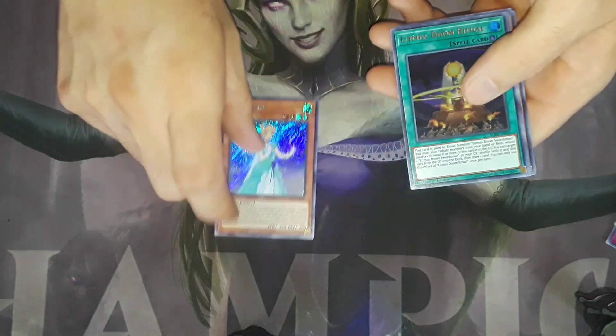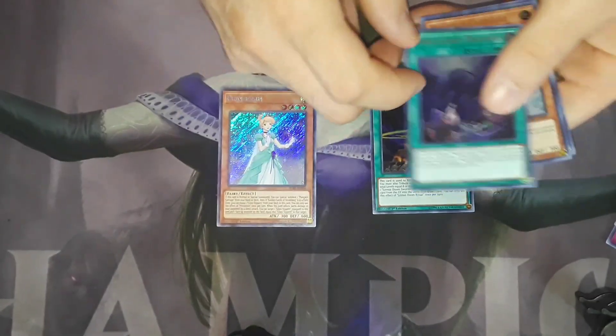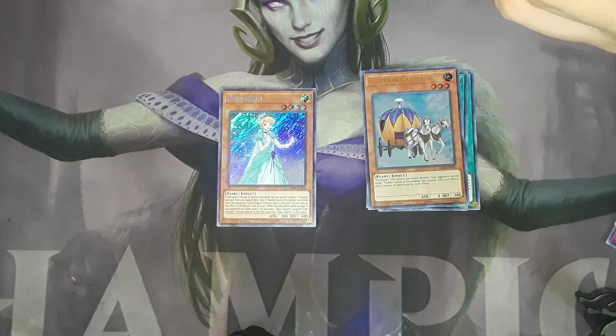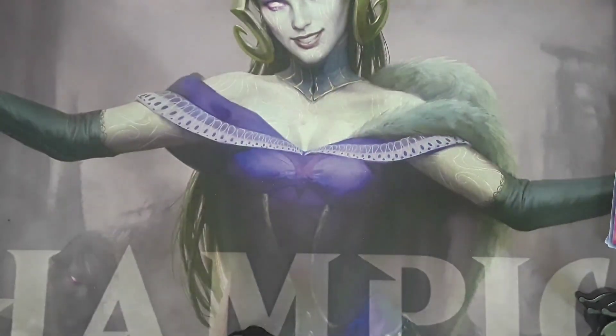We got a Princessian — Cinderella, that's what that is — Litmus Doom Ritual, World Legacy Discovery, Pumpkin Carriage, and Born from Dragonis. I'm getting some of the fairy tale stuff.